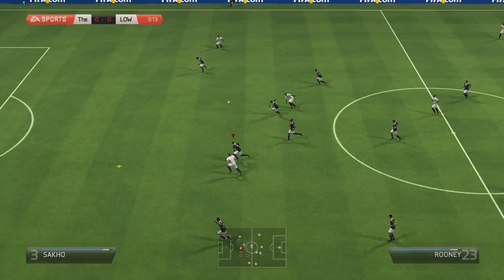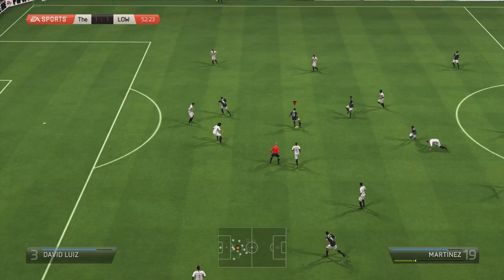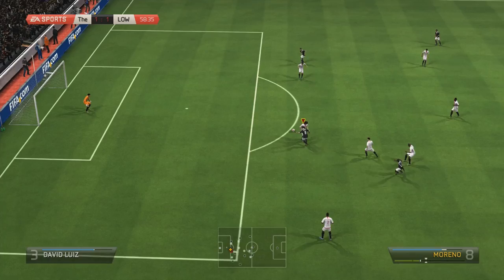We head into our next game against a strong Premier League squad. Sacco misses the clearance and Rooney has an easy time breaking through to make it 1-0, but I get back into the game with a 1-2 pass between Moreno and Jackson Martinez to equalize. Then into the second half I start creating chances again — I go with a dummy, manage to tackle my way back onto the ball, and make it 2-1.